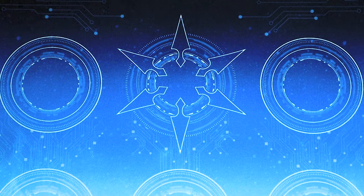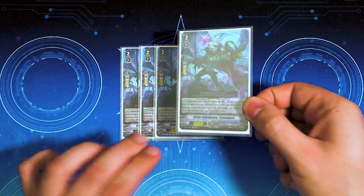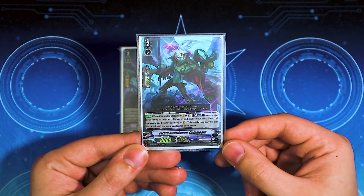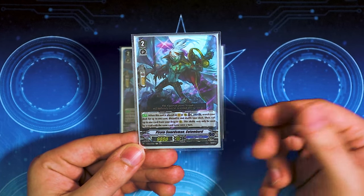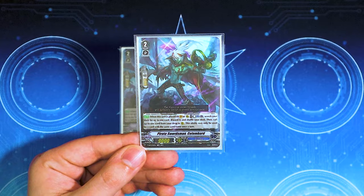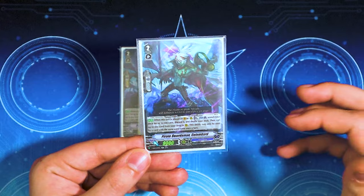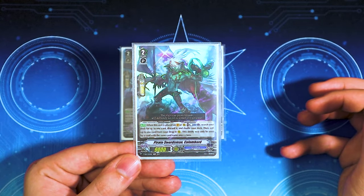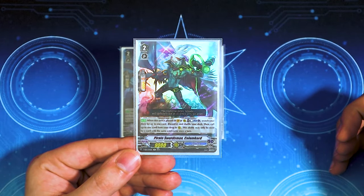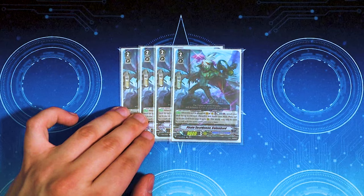Jumping into our grade 2 normal units. Starting off, we got our 4 copies of Columbard V-Series. This card is just really, really good. When placed on rear, Counter Blast 1, search your deck for up to 1 card, discard it, then call a card from your drop to the rear guard circle. Columbard is your ideal ride target — you find whatever you're looking for in your toolbox. You can use it when placed any time during the battle phase for late game to extend your plays. So we definitely want to run 4 of it.